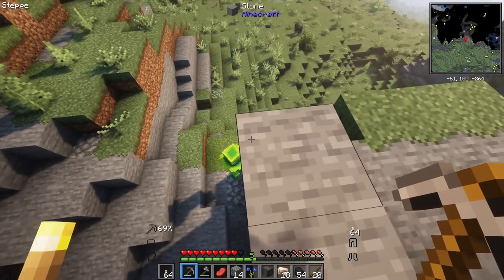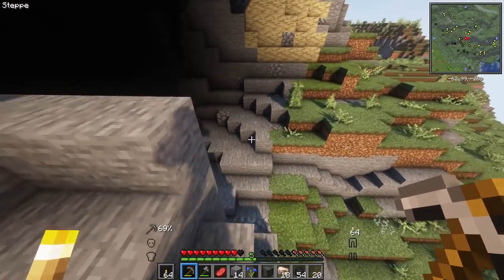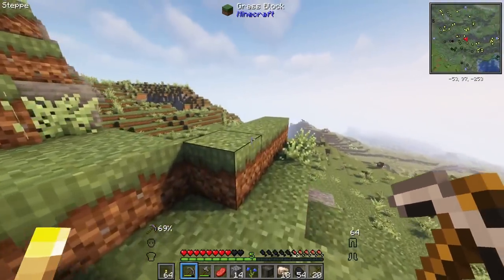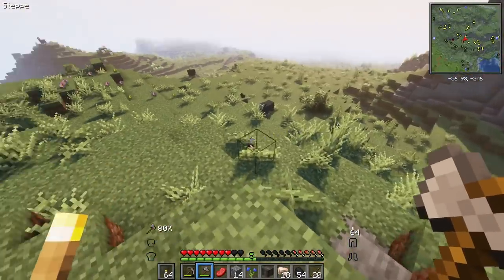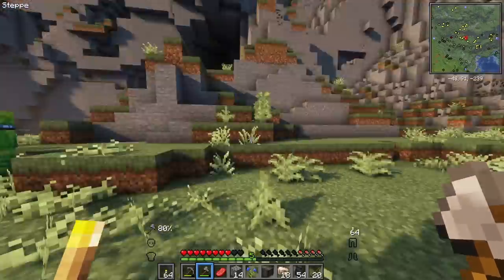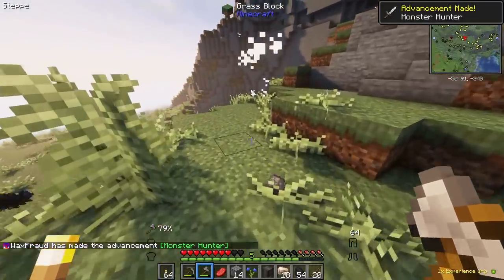Oh my god, what is this? Is that a creeper? That's straight up a creeper with a pilgrim's hat. Please leave me alone. Oh my god, he lights up. I have zero armor — this is not good. I guess I can just try to take him — run! Nice, let's go.